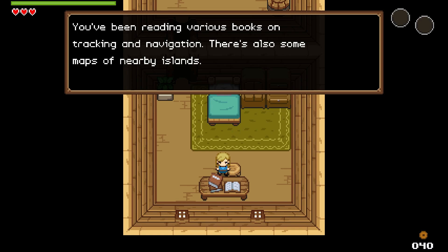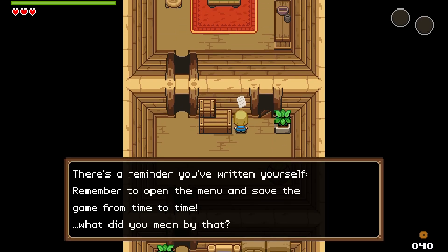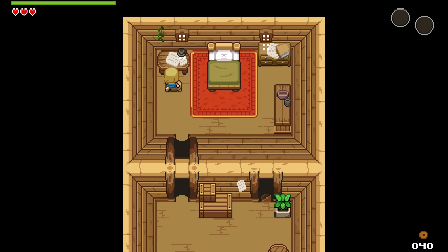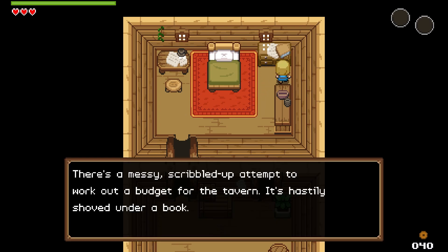Dad — six months later! Geez Louise. You've been reading various books on tracking and navigation, there's also some maps of nearby islands. The controls aren't super tight — I can think of things like Moonlighter with the same perspective where the controls feel pretty tight. This is a little rough. I've been walking off things into the water a bit — that's the thumbstick being funny. Trying the d-pad now and that's going better. Linden has been trying to work out a budget for the tavern — all the lines and columns are lined up neatly.